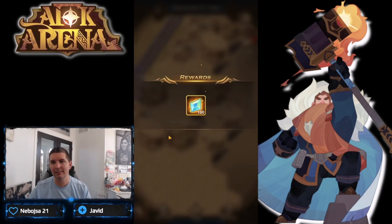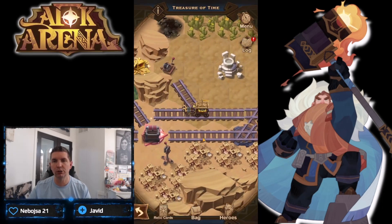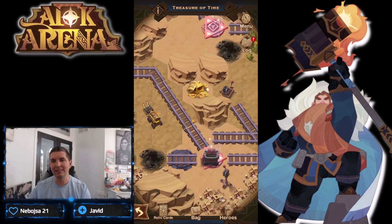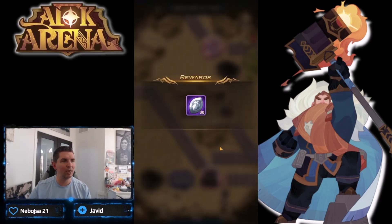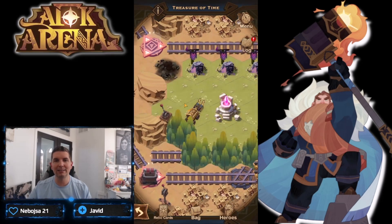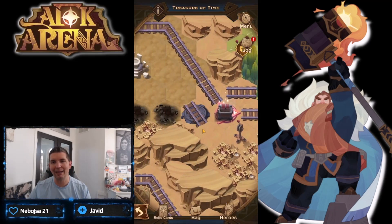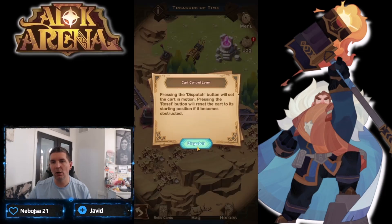Now the puzzle gets a little bit more confusing. We're going to come over here and pick up this chest. We're looking to move over to the left-hand side and use the time altar on the left side, giving us access to the back side of where we originally were. We're going to pick up this chest, then use the time altar on the right side again to give us access to a couple more things, including this switch - boom - turning it back the other way to change some of these places.